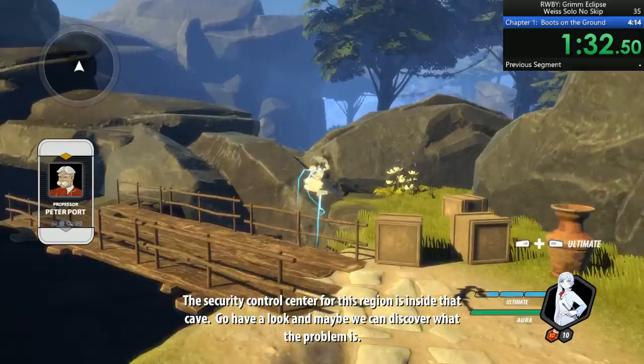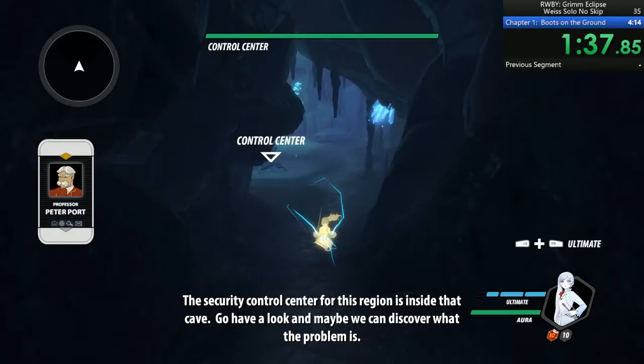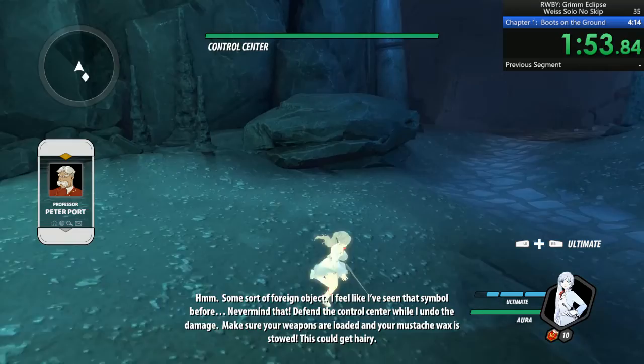The security control center for this region is inside that cave. Go have a look and maybe we can discover what the problem is. Some sort of foreign object — I feel like I've seen that symbol before. Never mind that. Defend the control center while I undo the damage. Make sure your weapons are loaded. This could get rough.